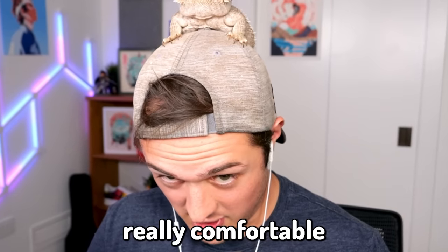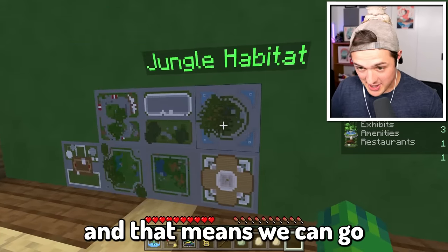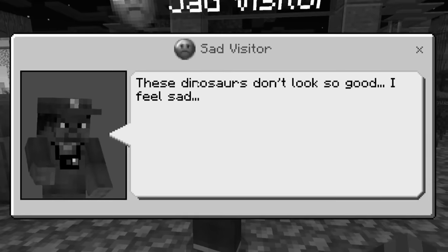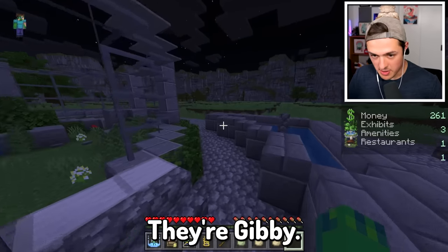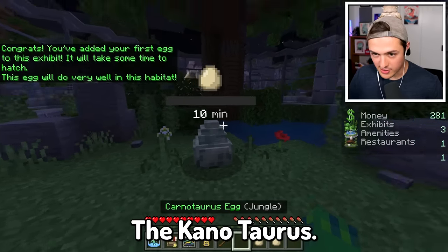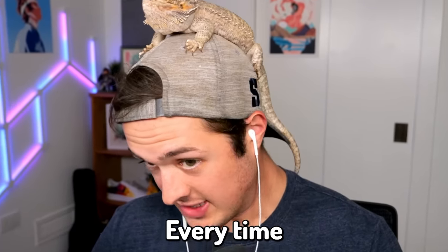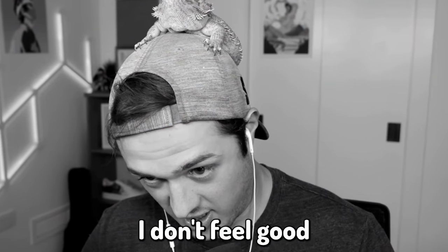Tuco is getting really comfortable on the back of my head. The exhibit finished construction, so we can teleport over to it. Oh, this guy is not having a good time - these dinosaurs don't look so good. I feel sad, what's wrong with the dinosaurs? Don't worry there, Jimmy, we're about to have one of the best dinosaurs you've ever seen - the Carnotaurus that will hatch in 10 minutes. Stick around, Jimmy. Tuco, I know that face. Every time he makes that face, it means he's about to take a dump. Oh no.